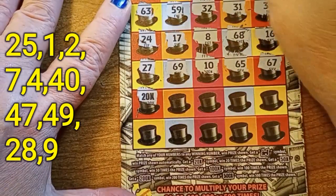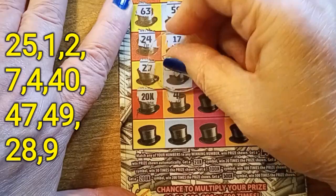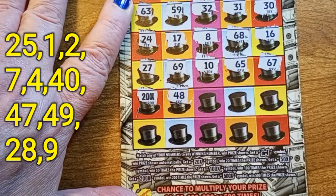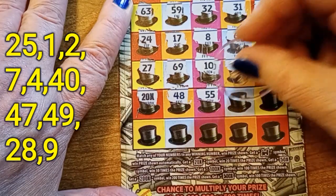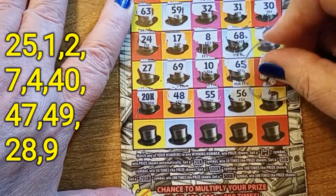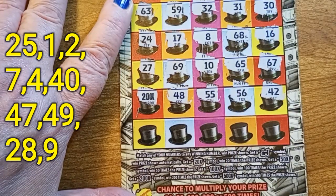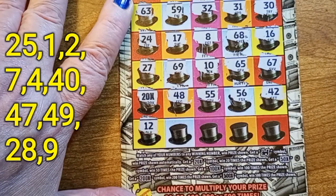Another 20x! So we got 2, 4, 6, 8, 10 — I've got at least a $100 winner! 48 — nope. 55 — no. 56 — no. 42 — no. 42. No. 40 and 47 — no.